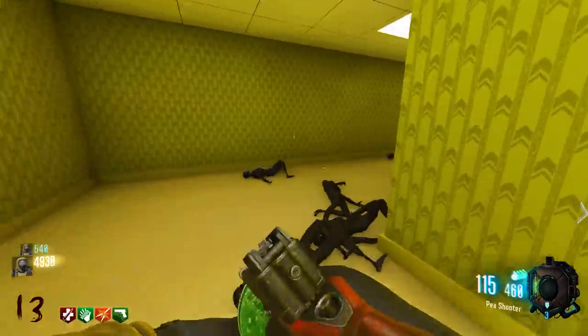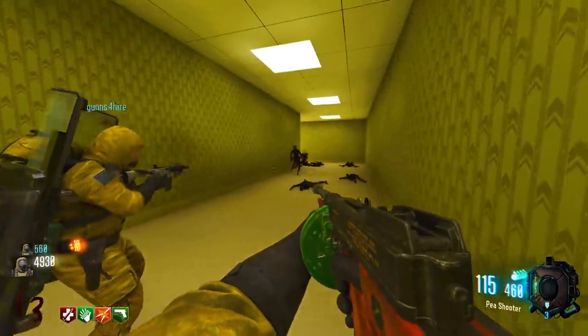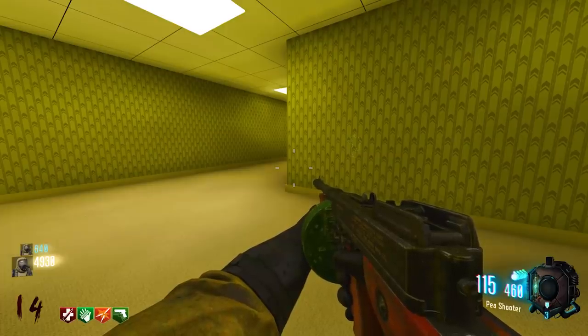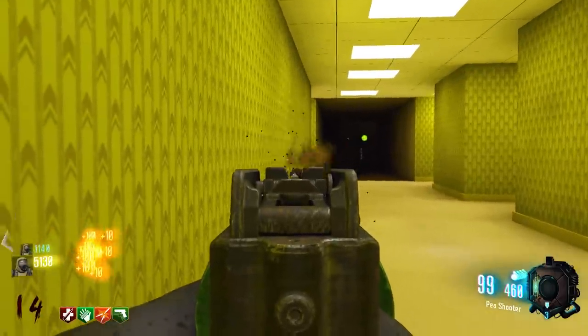Wunderwaffe time. The creepy guy will teleport — you'll have to shoot him multiple times until you hear the audio cue. Then go to the newly opened room between Juggernog and Speed Cola. There will be a ring with a dead body in the middle where you have to collect souls. Stick around, there's more to come!